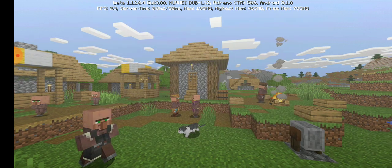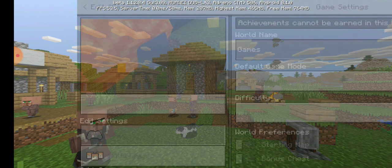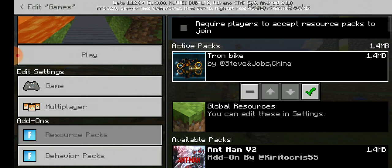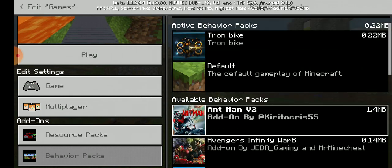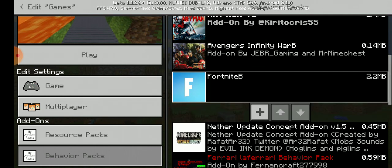Let's go here in my games. Let's go to creative mode — just take my bike mode away. Okay, so let's just get the Fortnite mod.